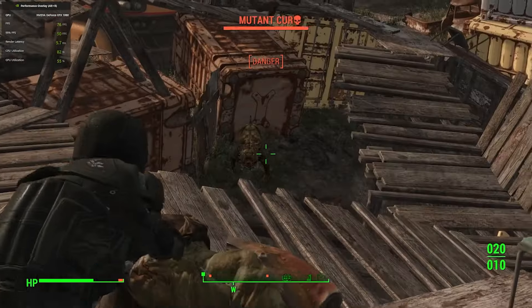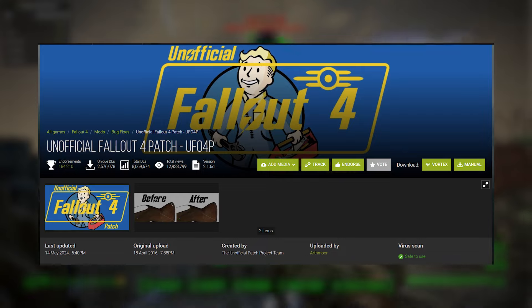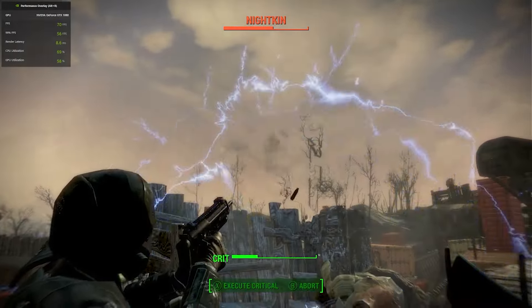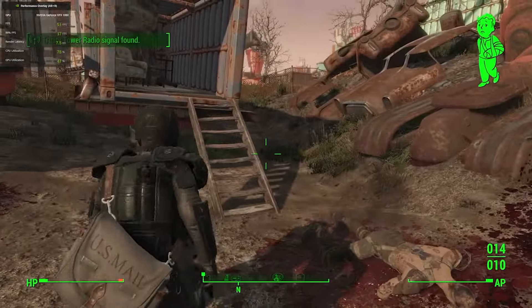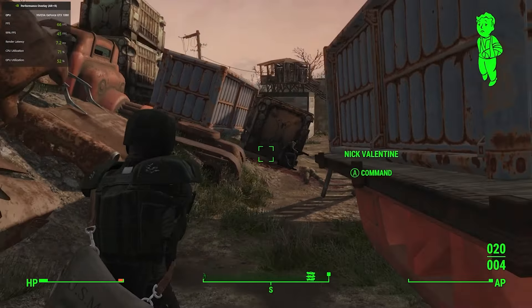The first must-have mod you should get is the Unofficial Fallout 4 Patch. This is an extensive series of bug fixes and optimizations that Bethesda never bothered to make themselves, and should always be the first mod you get, if only to stabilize the game as much as possible. This is very much a mod that works in the background, so once it's installed you won't really notice it, but that's the first step.